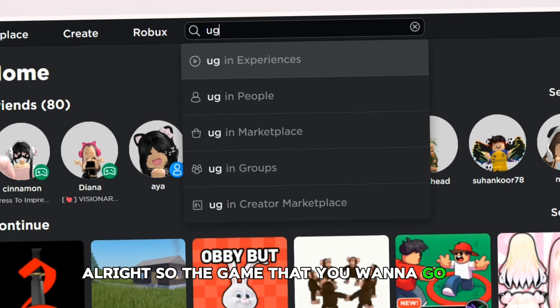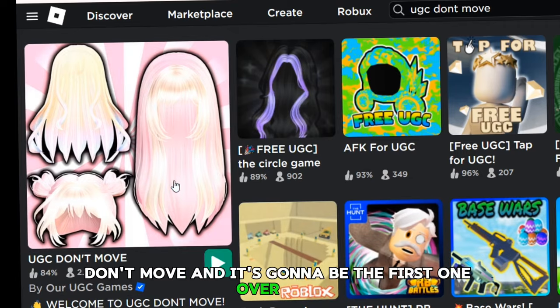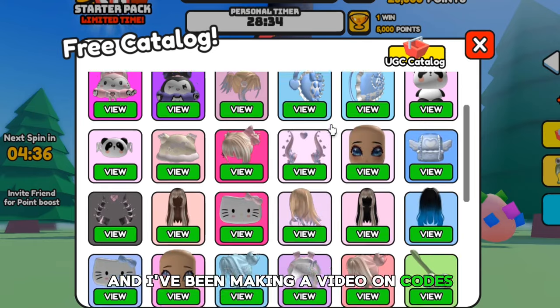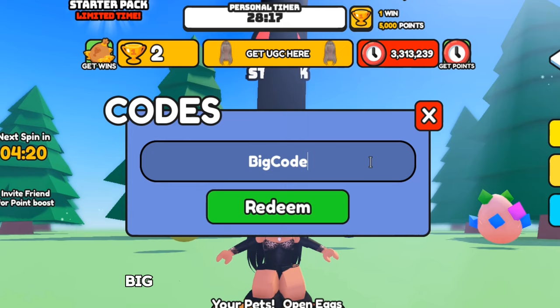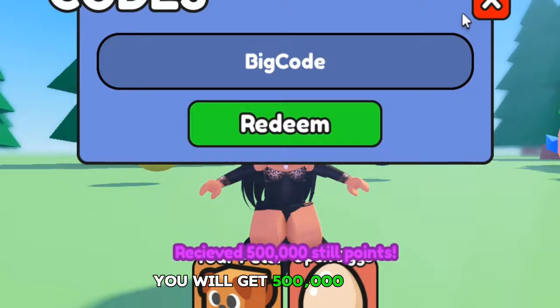Alright, so the game that you want to go to is called UGC Don't Move, and it's going to be the first one over here. In this game you get points and you exchange those points for free hair. I've been making videos on codes for points for a long time, and so far we have 3 million points. Go to codes and put in the code BIGCODE, then click redeem. You will get 500,000 points.